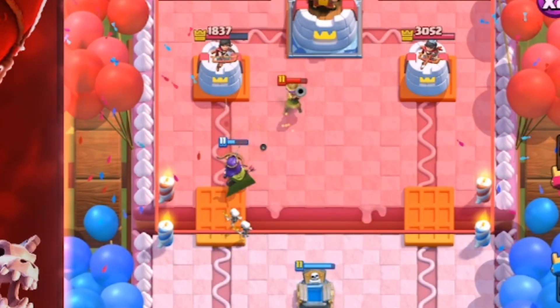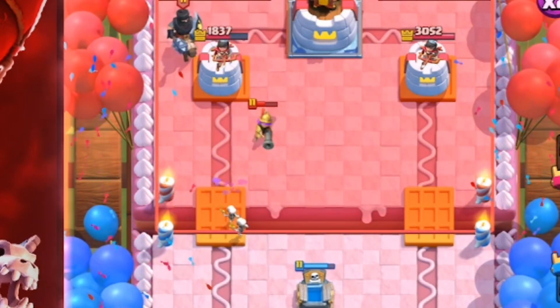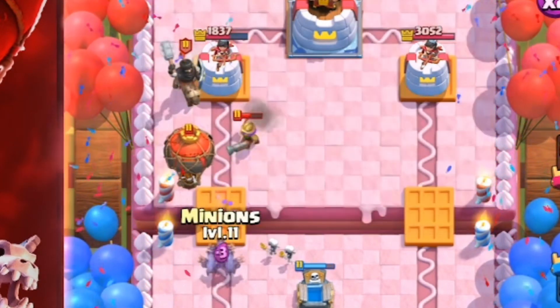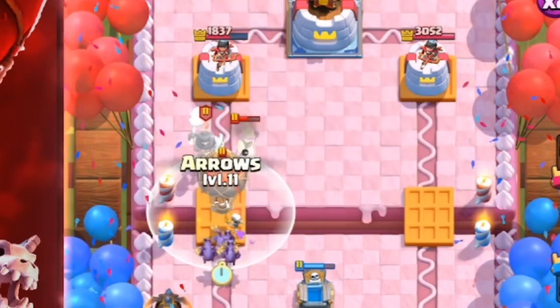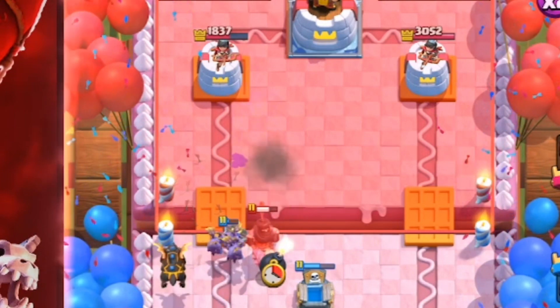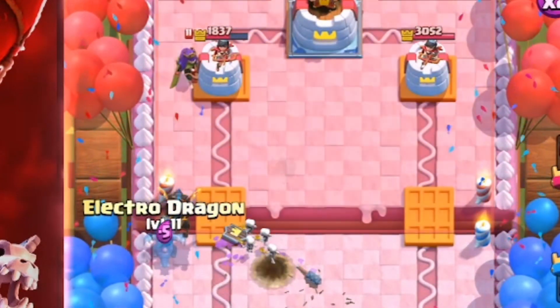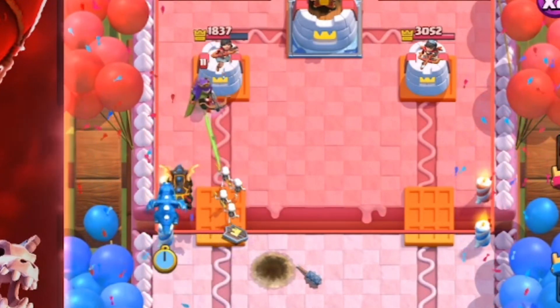The archer queen gets some good hits off on that musketeer — almost kills it. Totally not a broken card. Going with the minions here; they get pulled by our tombstone placed in a good spot. We're going to arrows everything — knocks off the dark prince shield and kills the musketeer. We'll go with the e-dragon because I haven't gone with the offensive e-dragon yet. It's going to get some good chain.